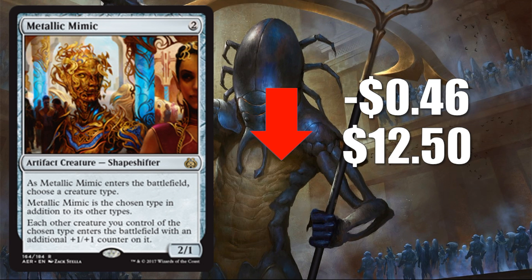Number three is Metallic Mimic, down $0.46 to $12.50. We talked about this card at length last week, but the bottom line is going into this new Standard, this card was expected to be an all-star because we had a set coming in that was all about tribal, and it was successful in tribal zombie decks even before there was a true tribal focus. It hasn't really performed in Standard the way a lot of people expected. It has shown up here and there — like in the cat deck which saw moderate success early on — but for the most part it's not fulfilling the role people intended. This is still a very high price point given the lack of play it's seeing, though it's a good Commander card and that's likely keeping its value up slightly. Expect this to continue to tick down.